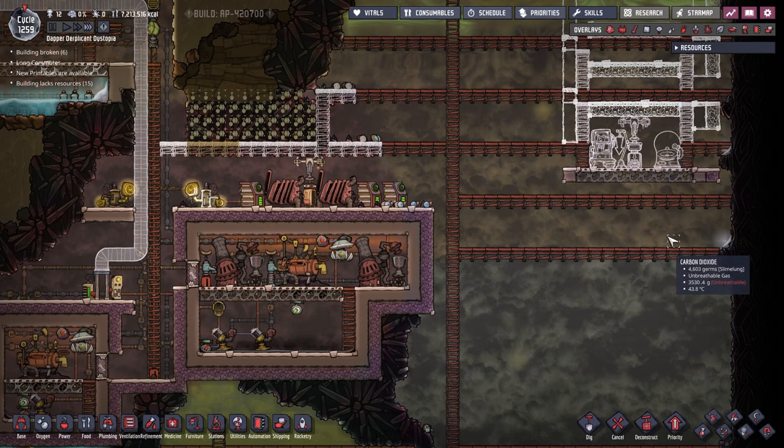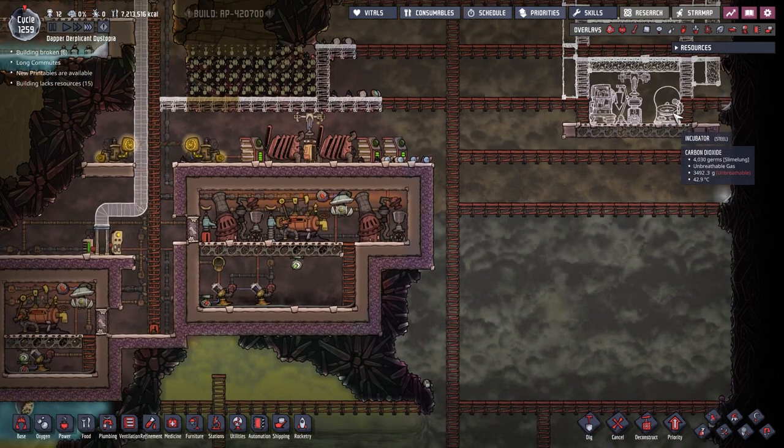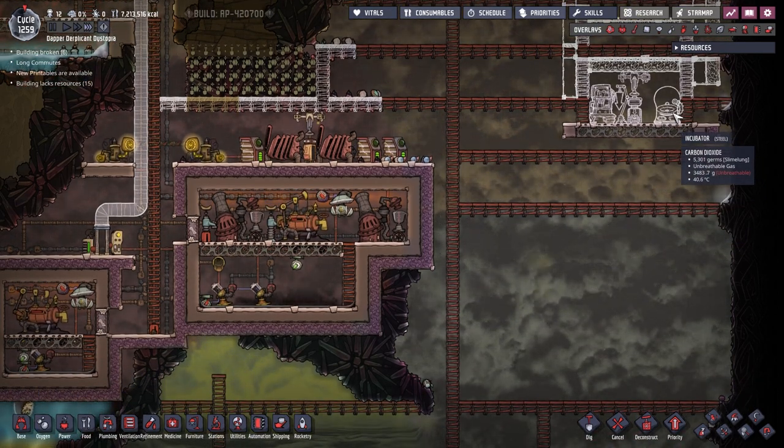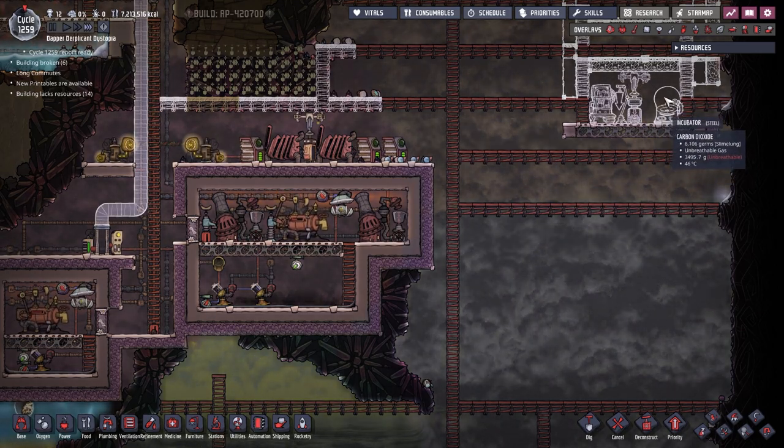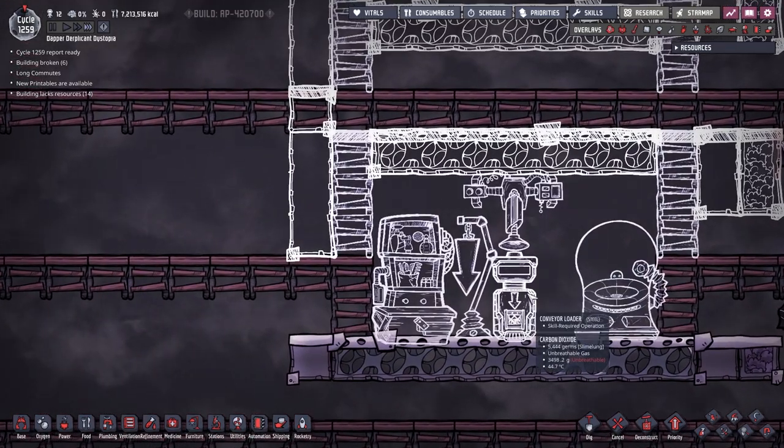That way it'll go through each one - if I have room for an egg in any of the chambers it'll get loaded into that chamber. Realistically I could have two incubators in each chamber if I really wanted to.